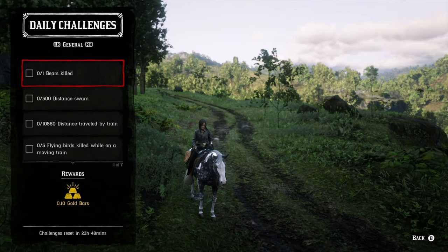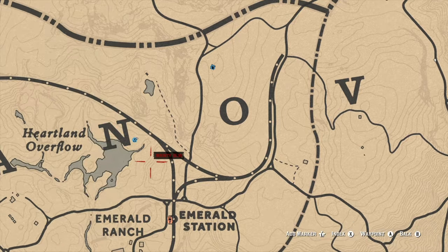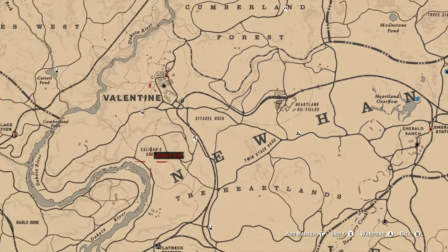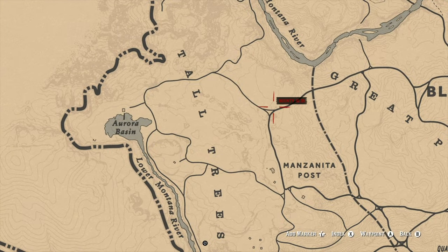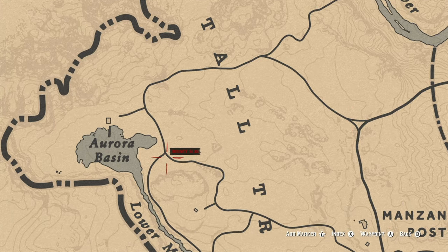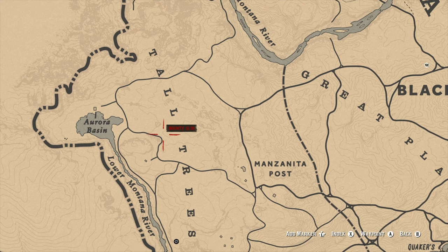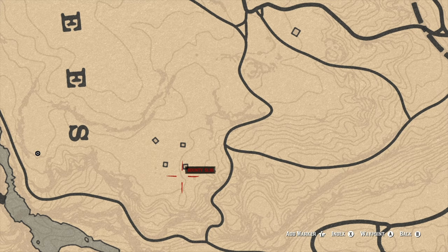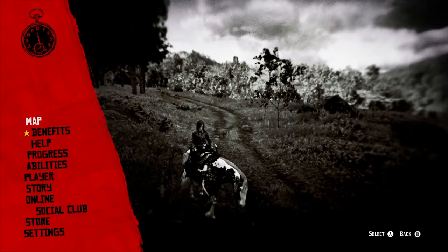First challenge: one bear killed. You can go after grizzly bears or black bears. My go-to location is Tall Trees — you can typically find grizzly bears there, also over by Aurora Basin, and anywhere in the middle. There are also black bears in that area, and a grizzly bear near an abandoned shack or homestead area worth checking out.